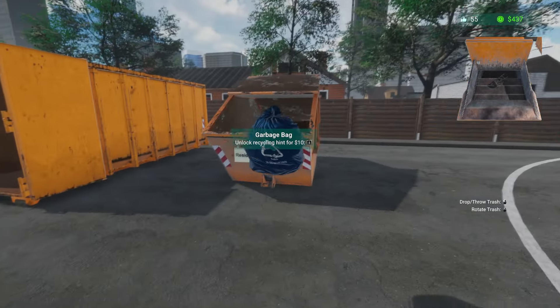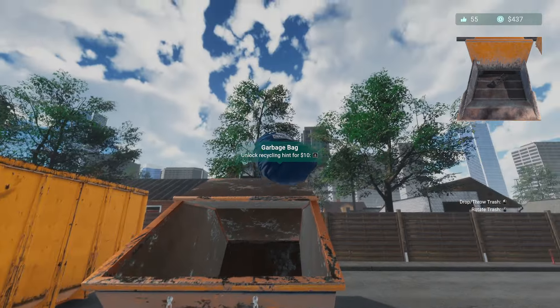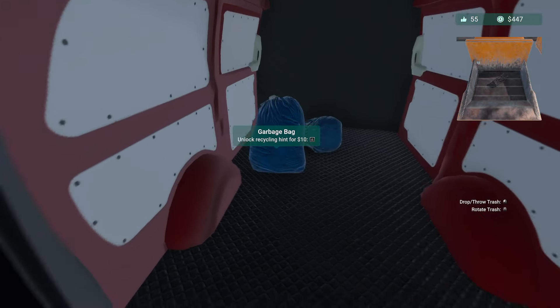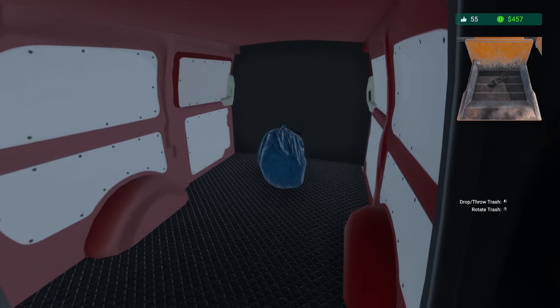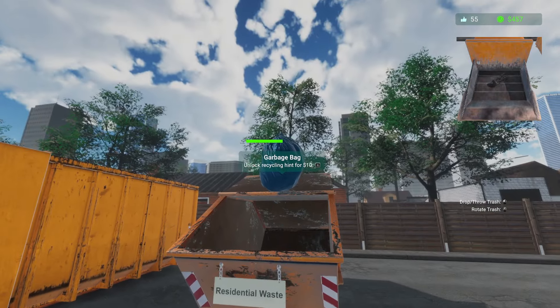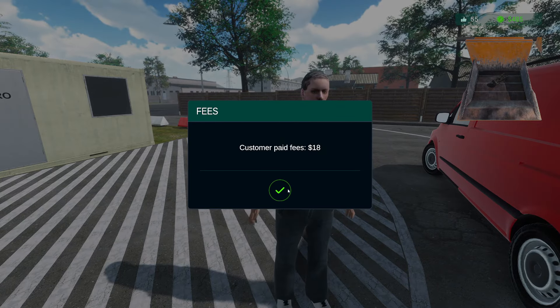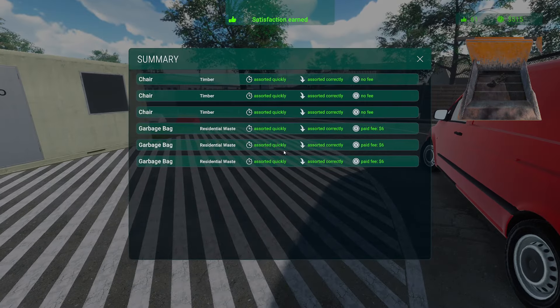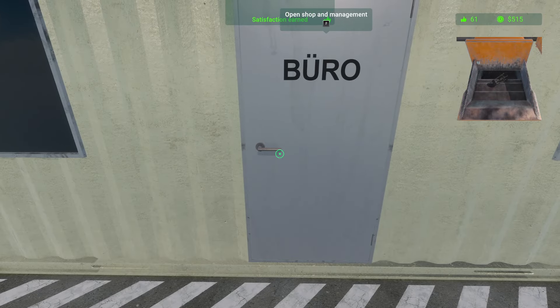This is a garbage bag going in here, so we get some extra money — assuming I can throw it. There's another garbage bag, and one more garbage bag. Now you're all set. We'll collect some fees from you as well — $18 in fees. Thank you very much, have a wonderful day.